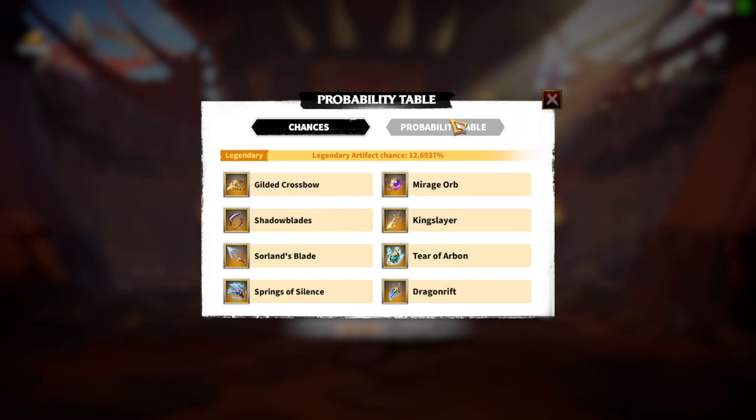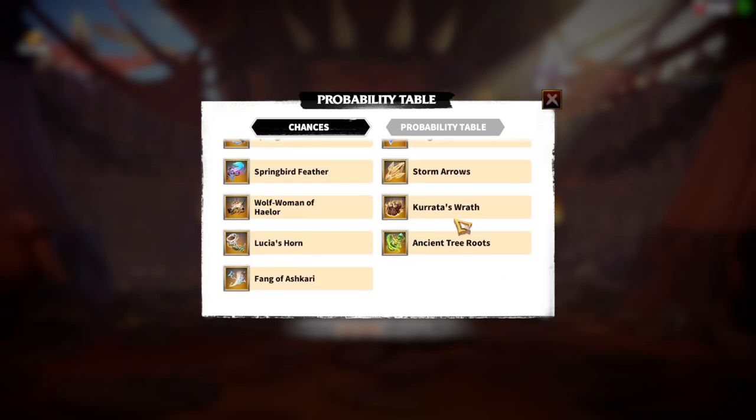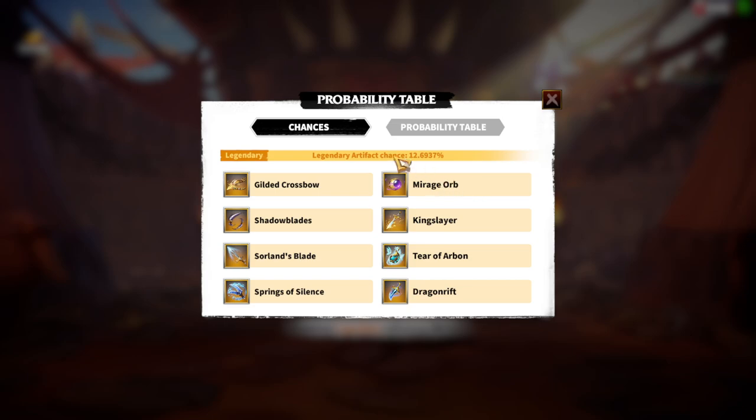Whenever I try my luck in these events I just don't get my number one choice — generally I get number two or three. So even if I get Shadow Blades or My Resorb I should be pretty happy. The odds are against me since there are way too many artifacts I don't want. If I see another Tier of Arbon, Kuratas Ras, or Lucius's Horn I might go crazy, because I already get those a lot from normal keys.